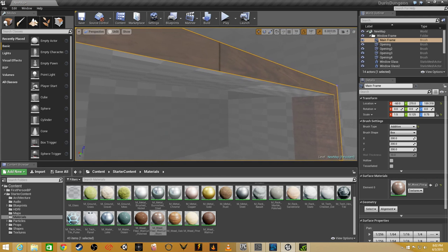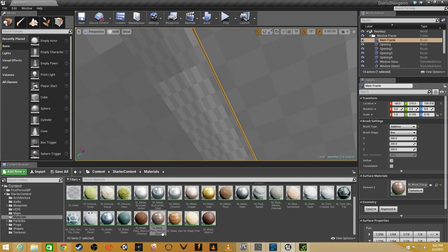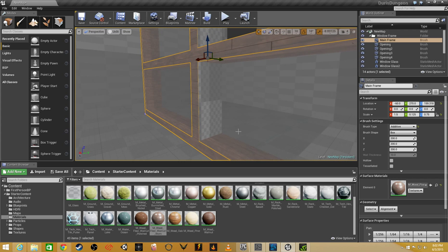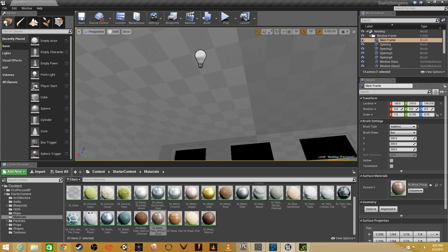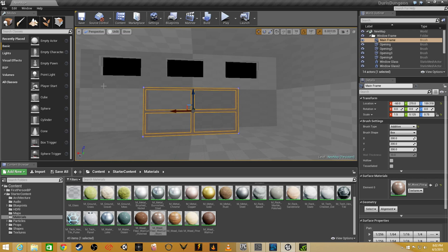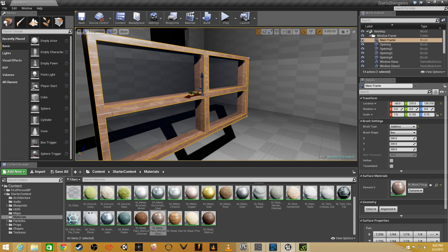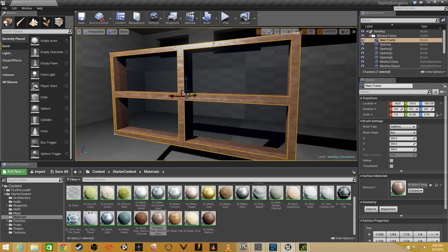I'm making everything wood here. Right now I have it on unlit mode - basically what that means is it's not working off real-time lighting. I'll show you what it looks like in real-time lighting when I finish. Actually I'll do it right now - this makes everything lit. There's actually a light source right there, it's nothing really right now but I put something in to indicate a light source. When I put it on lit mode, this is how the window is going to look.